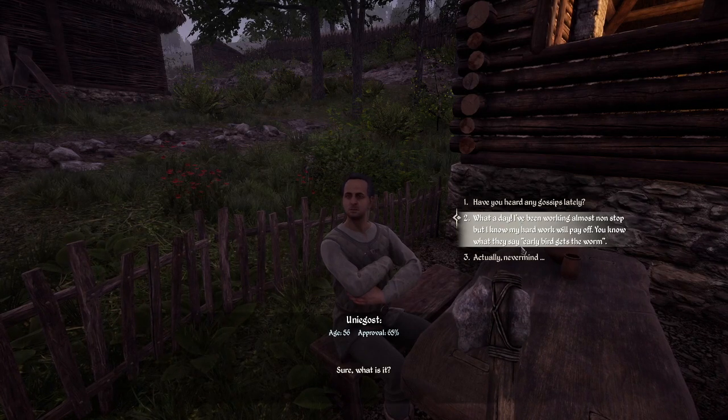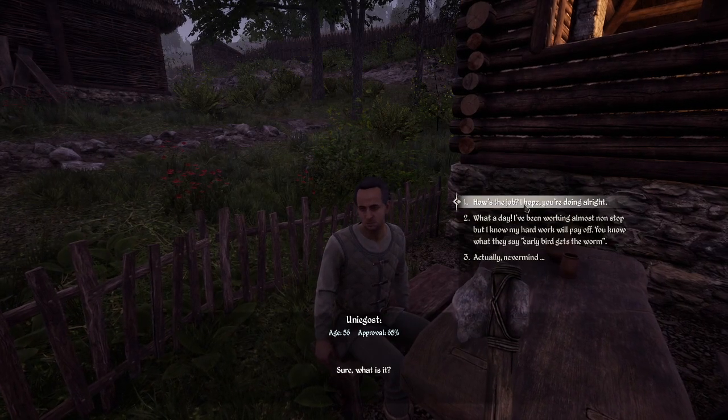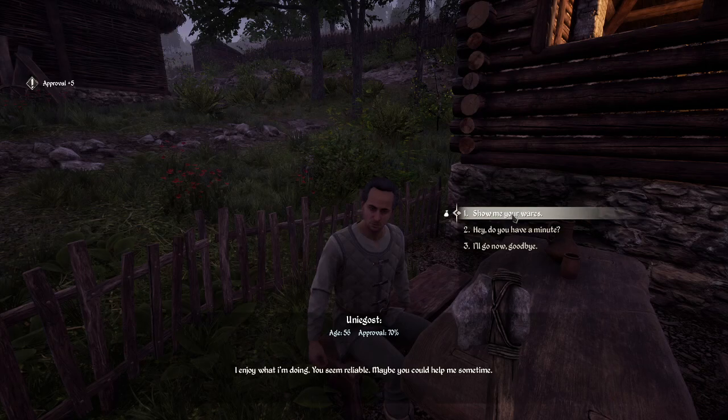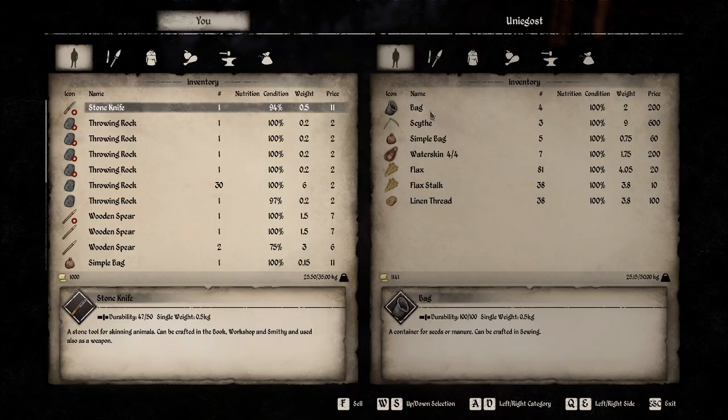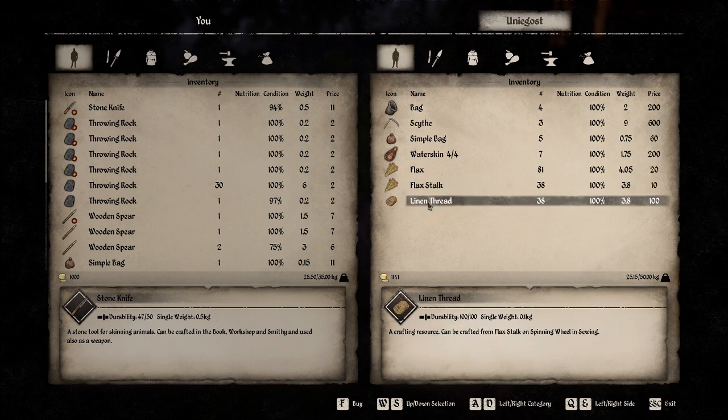What a day. I got a vigorous head nod. Hard work never — okay. Show me your wares. Flax — for crafting linen thread on a spinning wheel; sewing can be crafted in a barn or bought. Of course, there's linen thread! I think I need one. The price is 100 — that seems ridiculous. I am not paying 100 for linen thread.